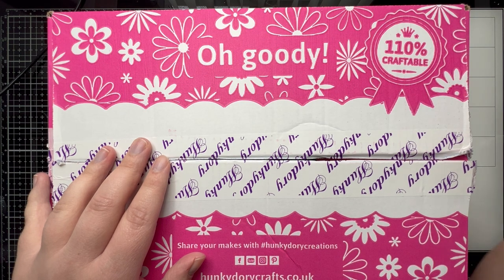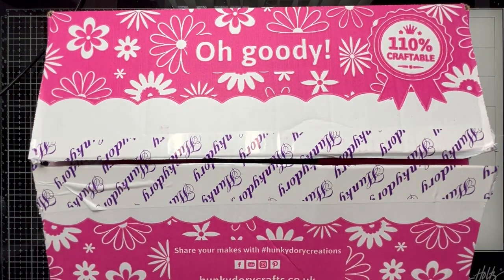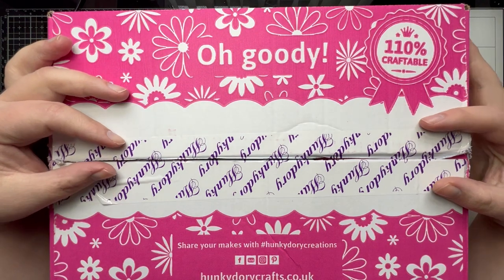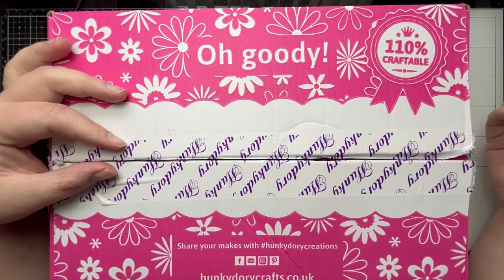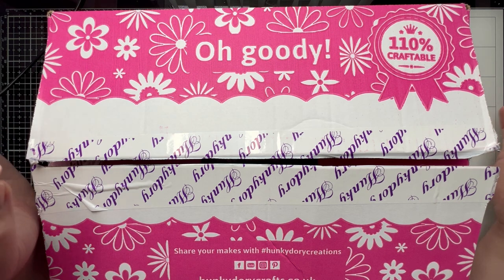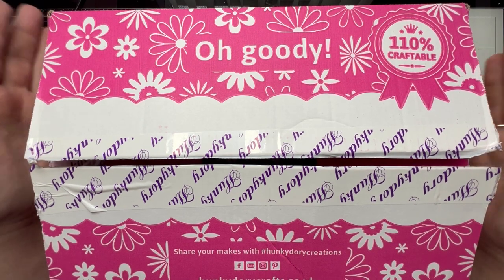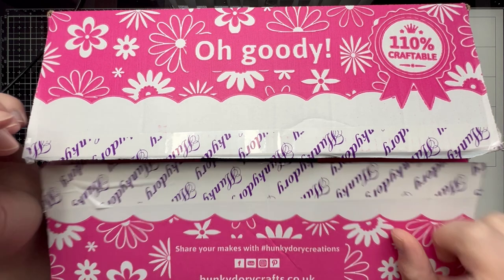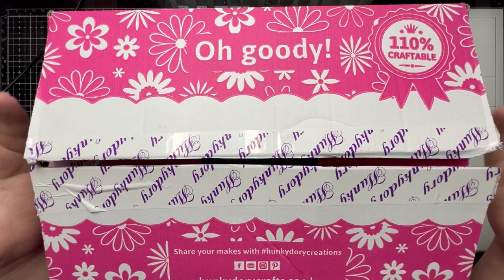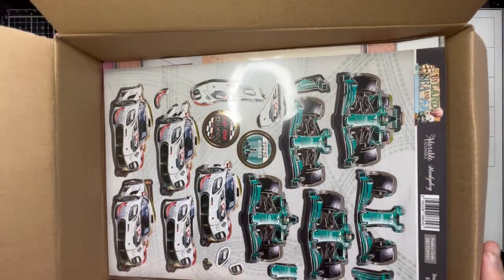One of the claims they make is that this is 110% craftable, and I asked if anybody wanted to see me making things out of them. I was challenged by Shelly — the challenge is working through each of the four goodie boxes to make three cards per goodie box. I can use some of my own basic supplies, so things like my card blanks and my adhesives, and I try to use each item if I can, but I can only use each item once. I made the cards out of box one yesterday, and today we have box two.